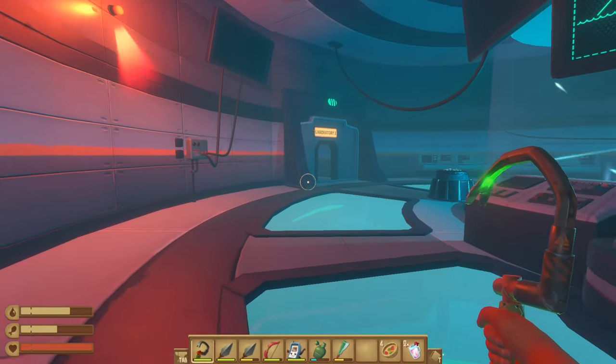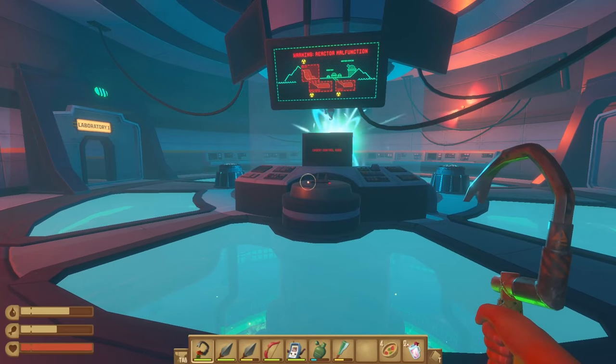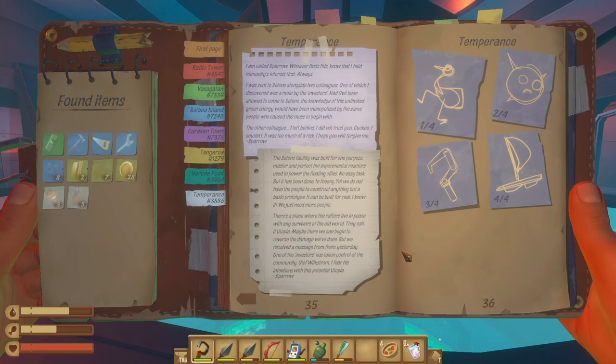We obtained a note on the way out. Let's take a look at it now. The note reads: 'The Saline facility was built for one purpose - master and perfect the experimental reactors used to power the floating cities. No easy task, but it has been done, in theory. Yet we do not have the people to construct anything but a basic prototype. There's a place where the rafters live in peace with any survivors of the old world. They call it Utopia. Maybe there we can begin to reverse the damage we've done. But we received a message from them yesterday - one of the investors has taken control of the community. Olaf Wilkstrom. I fear his intentions with this potential utopia.'